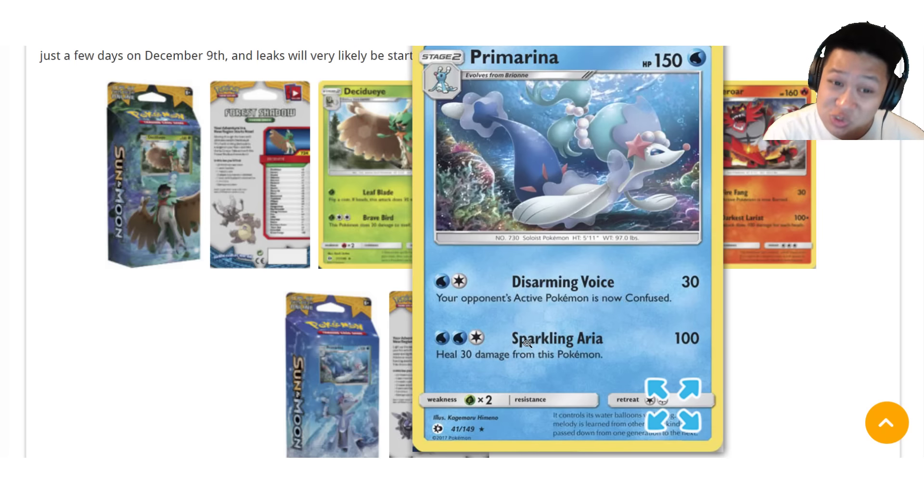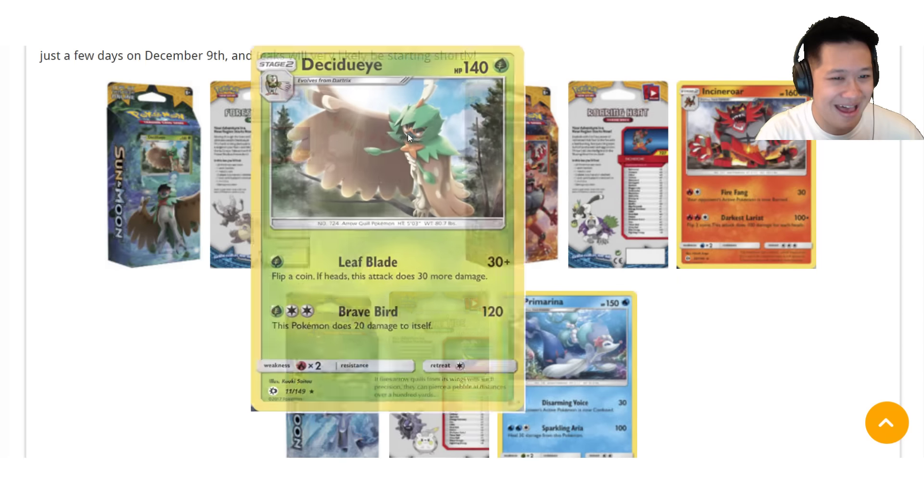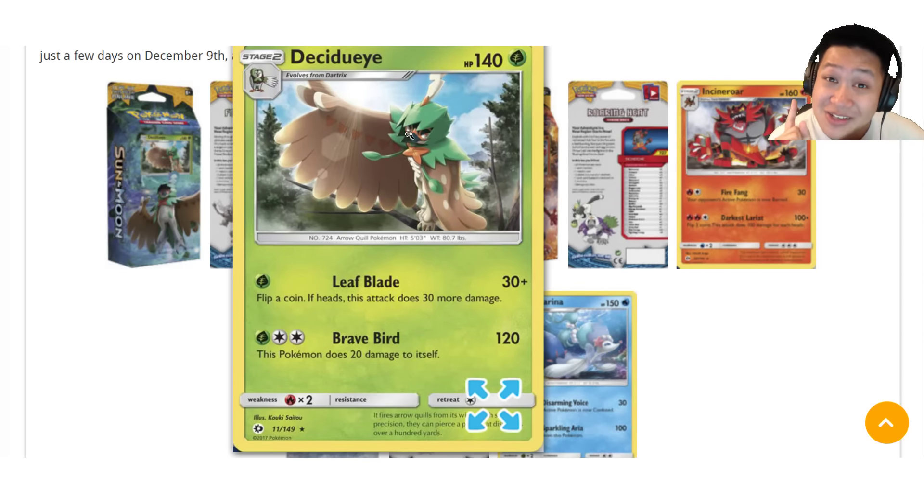In February, when you pull them out of the booster packs, you already have the pre-evolutions ready to go. If you want to use these current Alolan starters, you can. With Decidueye, Forest of Giant Plants gets them on turn one. Only needs one energy to attack.